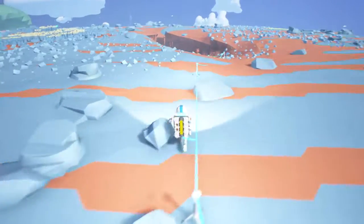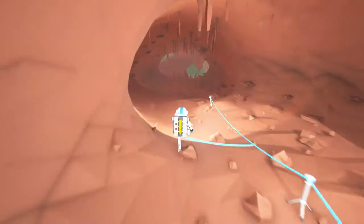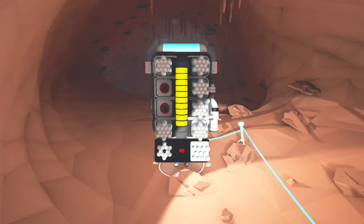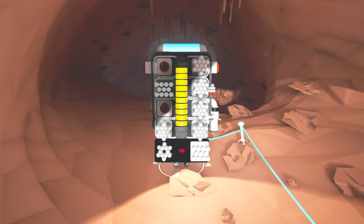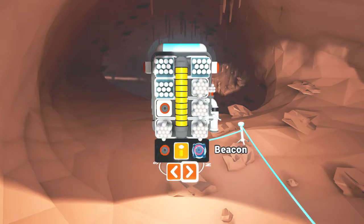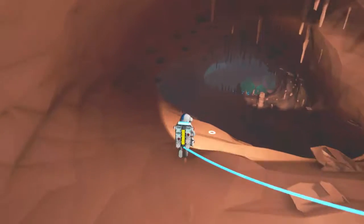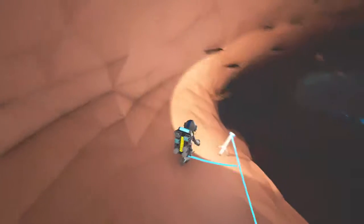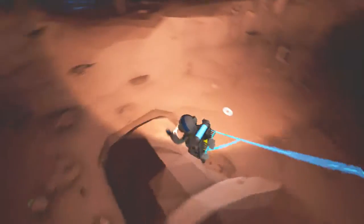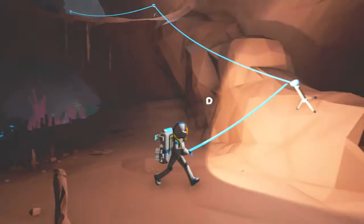Let's get back to this cave — there's a lot of good stuff in here and it seems to be pretty deep. We could spend pretty much the whole episode just in here. Let's get down here. We're gonna craft a lot of tethers and spend a lot of this compound doing that. Then we'll set up our tethers — here's our pathway down. It's not the prettiest but we'll try to make it a little nicer.